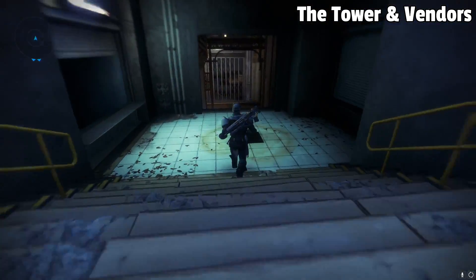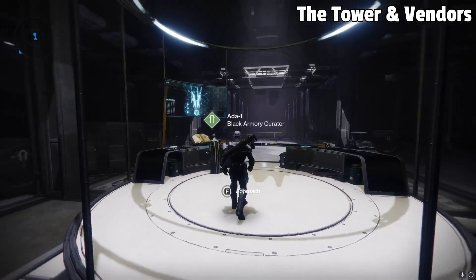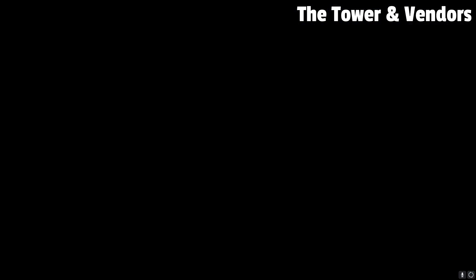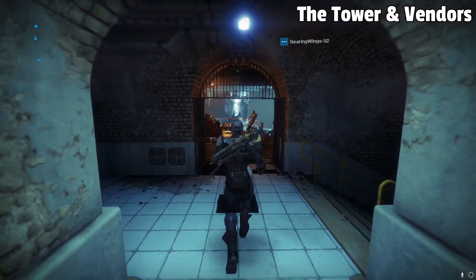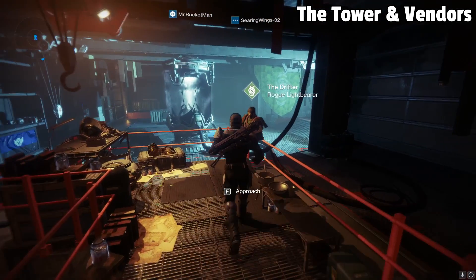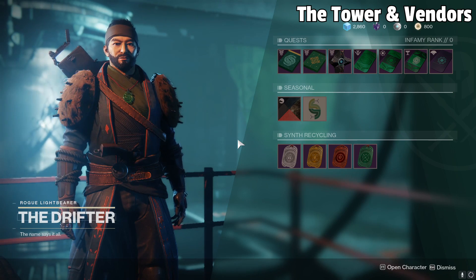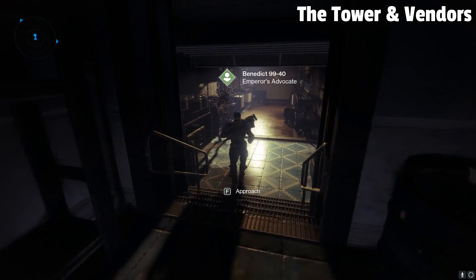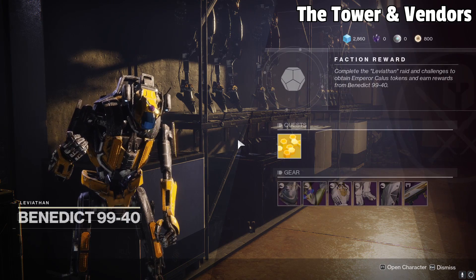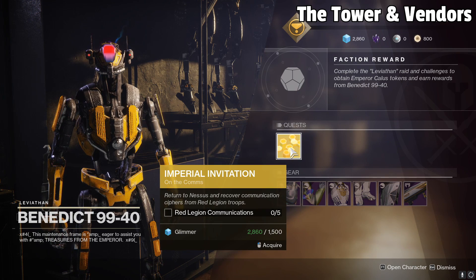Taking the stairs down from the Bazaar, we have the last three vendors in the Tower. First up is Ada-1, who is the Black Armory vendor and is only useful if you have the Forsaken DLC — come to her for crafting weapons and exotic weapon quests in the future. Aside from her, we have the Drifter, who is basically in charge of Destiny's PvEvP mode, Gambit. Just like Zavala and Shaxx, he's your dedicated vendor for this mode specifically and occasionally other quests as well. Lastly, we have Benedict, who to be honest isn't really all that important at the moment — he'll give you quests from time to time, but as an early game player, he's probably not the most important vendor to focus on.